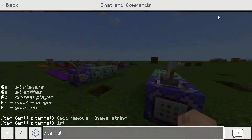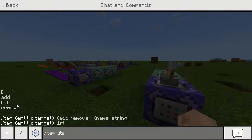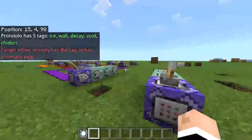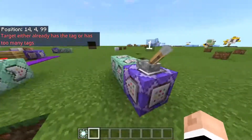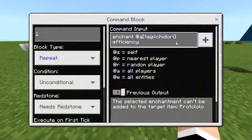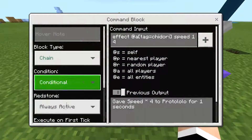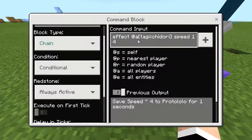To add a tag: 'tag @p add Chidori' - you can add and remove tags. There's a limit to how many tags one player can have. This system makes it so not all players have a Chidori - only the players you want. So the first command enchants all players with the tag Chidori with efficiency.